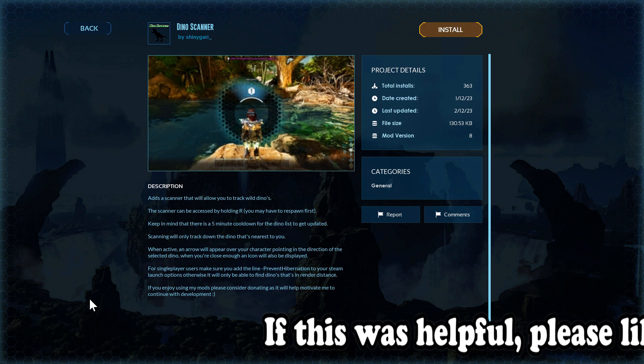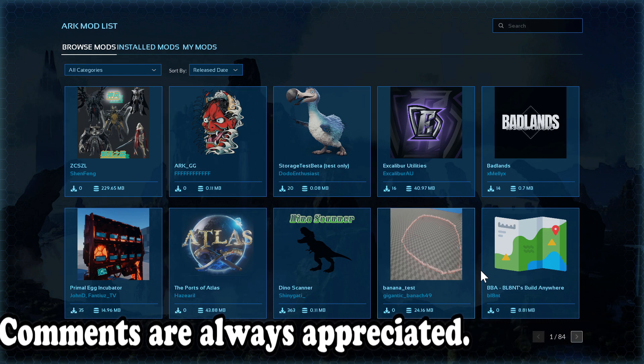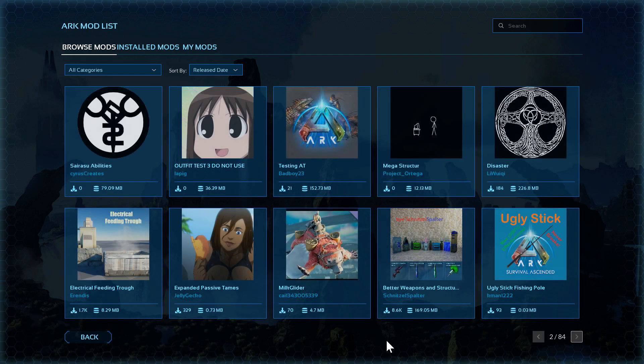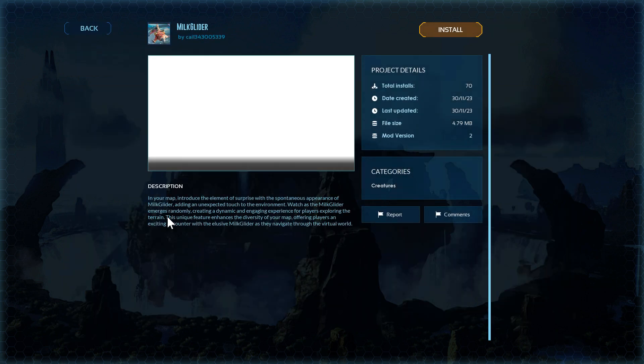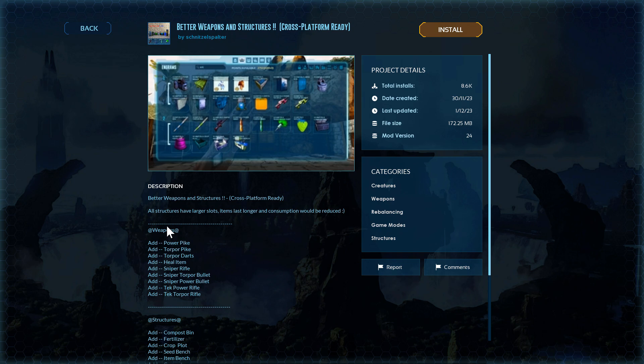There's a Dino Scanner mod — this one just has a parrot. Some of these are just mods for people's servers, so keep that in mind as you're looking at some of these. Like expanded passive tames and some of these — just as a quick note, some mod creators don't explain anything. Here's a milk glider — it doesn't really tell you what the milk glider is. Without explaining what the mods do, why would people want to download them? This one's got quite a few installs: all structures' slots last longer and consumptions are reduced.